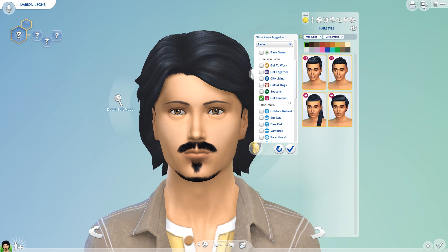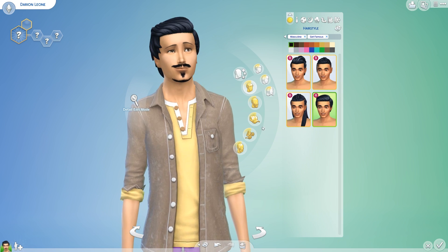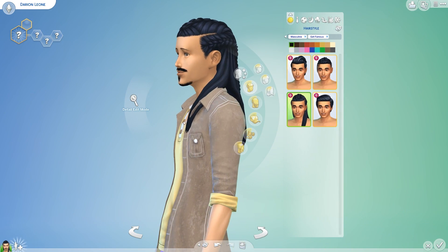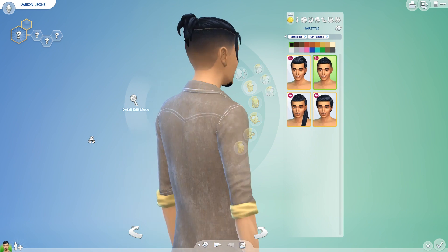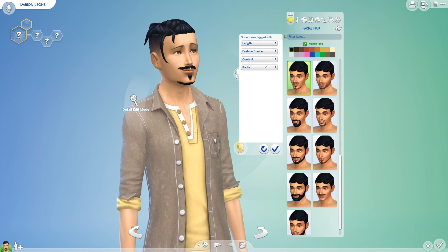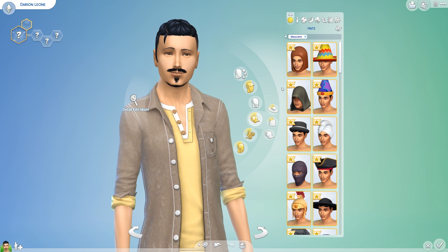Those include hairstyles, makeup, accessories, tops, bottoms, outfits, shoes, and a lot of different things that you get. There are no new tattoos — you're going to see that later in the video. But there are a lot of new hairstyles and a lot of new accessories. I really love the new options you get with tops, bottoms, and outfits. They are really up to date.